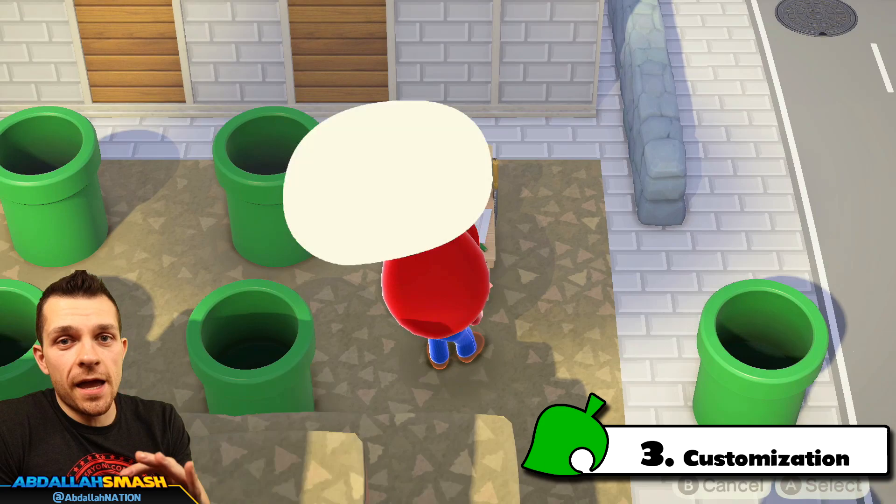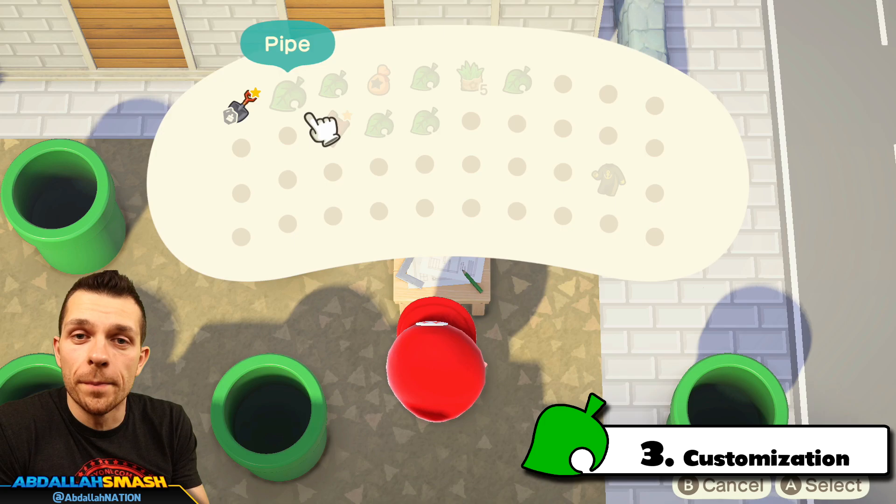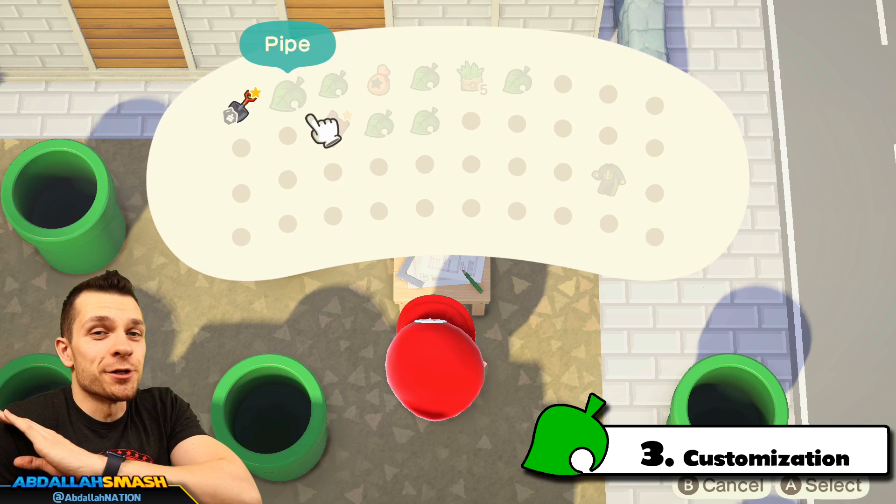Number three on our list: warp pipes are definitely not customizable within the game. You cannot make a blue warp pipe, a red one, a yellow one, a clear one, or a gold one — you can't do any of that.